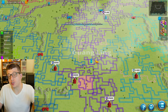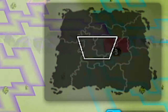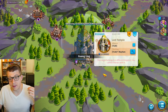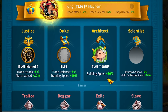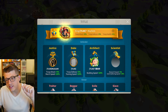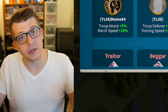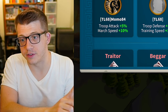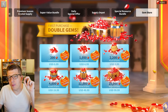Every kingdom can also give out titles to players once they've captured the lost temple at the center of the map. The architect title gives 10% building speed and the scientist title gives 5% research speed — there's only one of each in the entire kingdom. The royalty can give you a title, you start your upgrade with that bonus speed locked in, and then they give the title to someone else. Combining titles with runes will really help you upgrade things a lot faster.